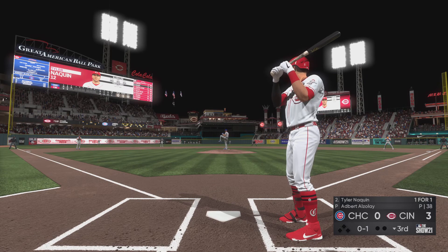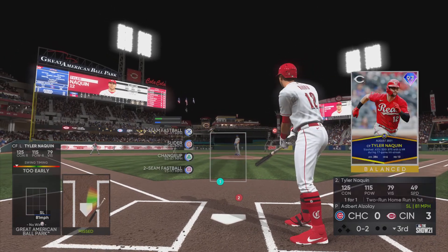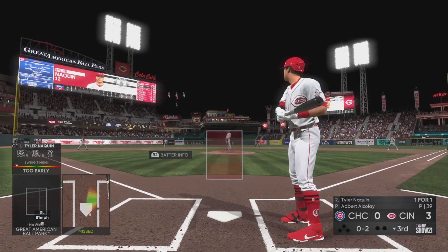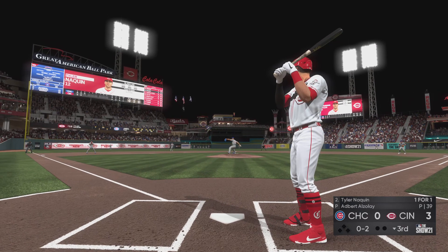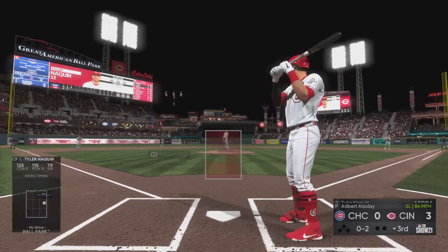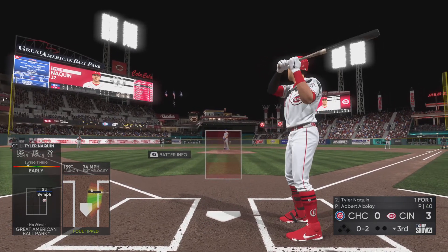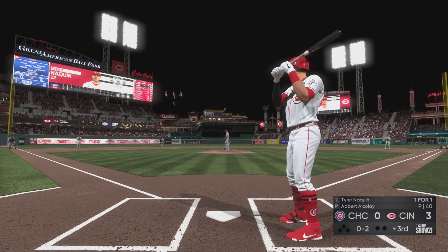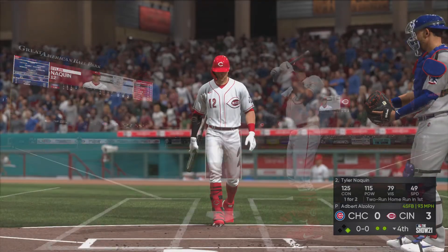Back into the windup, here comes the 0 and 1. Good deception on the slider there as he's way out in front. That was a nasty pitch right there — ton of rotation on that ball, you could almost see the red dot from up here. Nasty. Down, and it's fouled away. The next pitch — oh two — and that's swung on and missed.